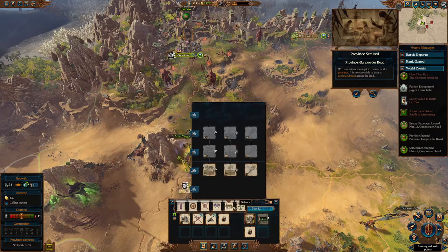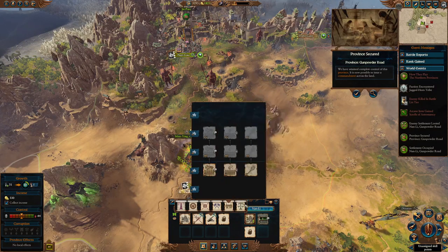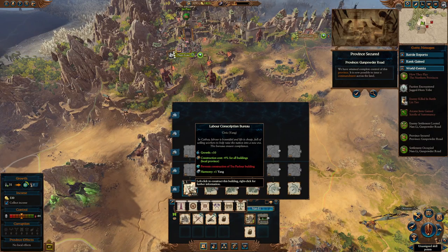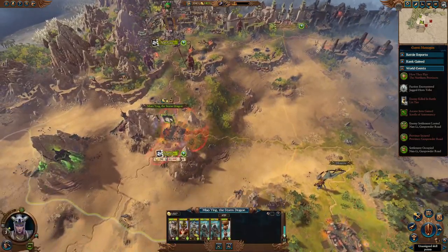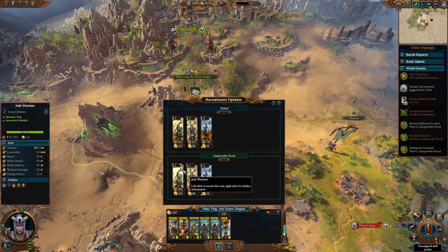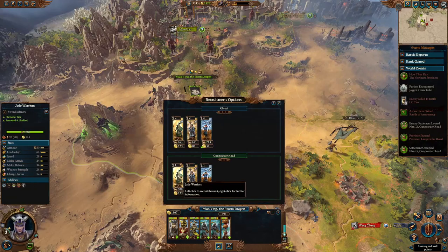Over here you have the ability to build a few different buildings — you can reinforce your position and grow this area up quite a bit, so invest some money there. Because we just lost a bunch of Yang units, I should recruit a few more, even though the peasant archers are extremely cheap for Miao Ying.